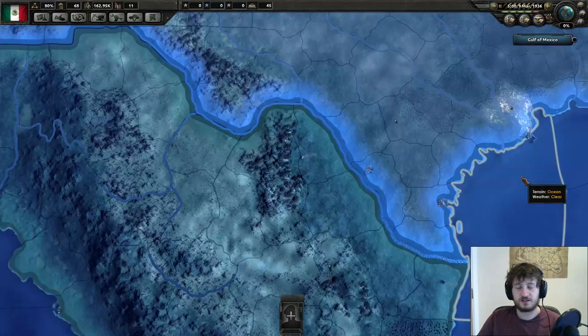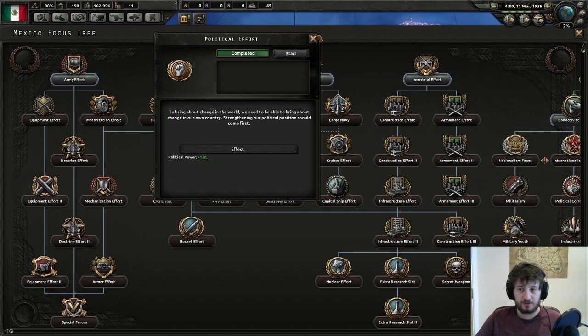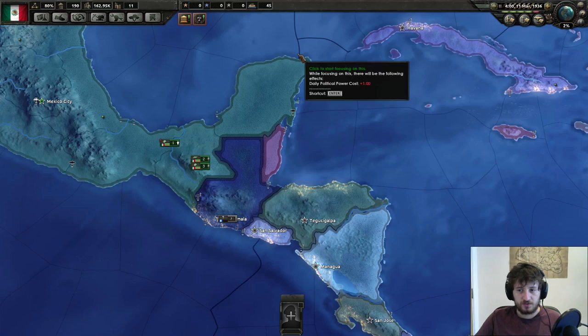Key thing is we're basically getting ready to take these countries and gain their factories. Rearmament of Rhineland and Political Effort done. Collectivist Ethos is the next thing we do, then - as I said earlier - Luigi Quintana for the fascist demagogue.